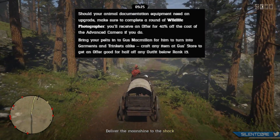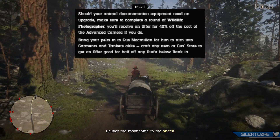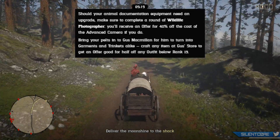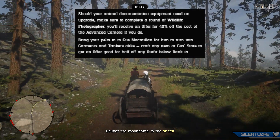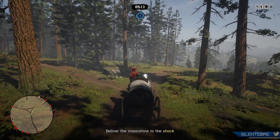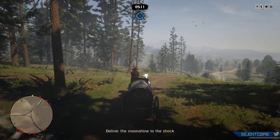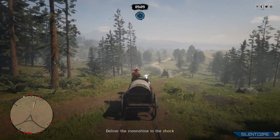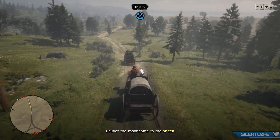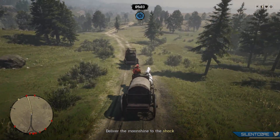Bring your pelts in to Gus Macmillan to turn into garments and trinkets. If you craft any item at Gus's store this week, you'll get an offer for half off any outfit below rank 15. I don't know about you guys, but is anyone else really tired of just getting these coupon rewards? Rockstar has been giving us so many of these useless coupons as if they're actually good rewards.